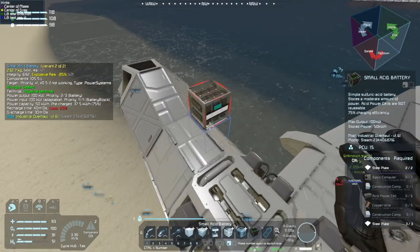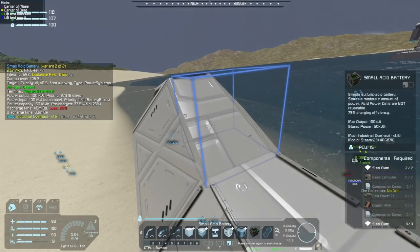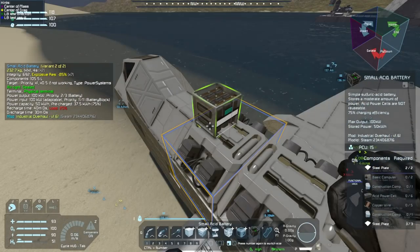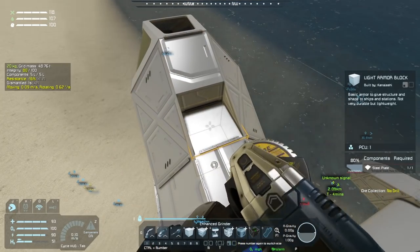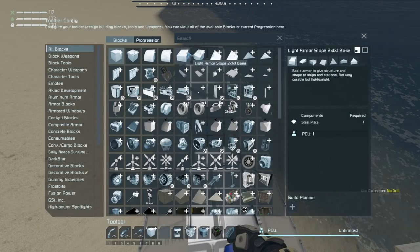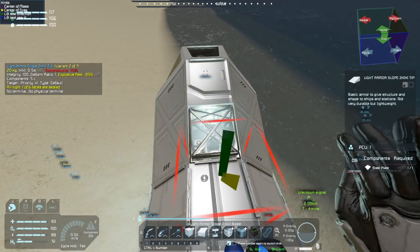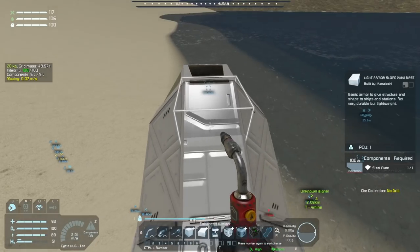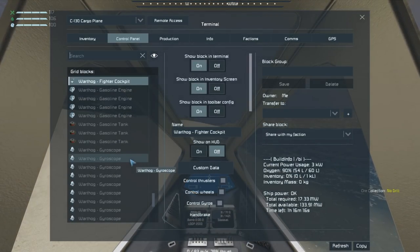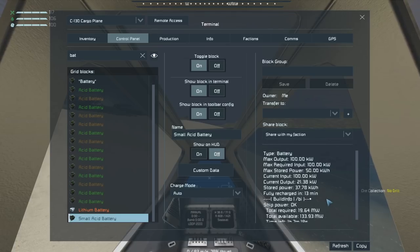I kind of want to have the battery be permanent so that if I need it, it can act like a starter battery. I can put it right there, underneath this block — that could be rebuilt easily. A small acid battery and a slope. This thing is clean armor, and with that small acid battery this thing should have enough power, because these wheels only take two kilowatts and that small acid battery can put out 100 kilowatts, which is way more than enough.